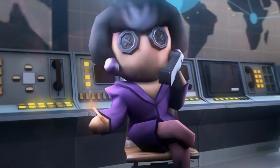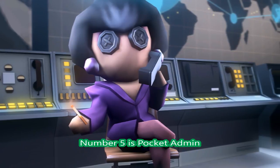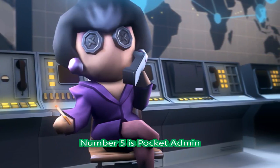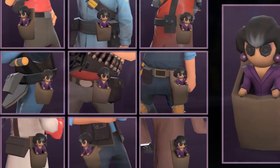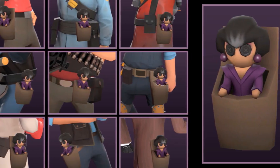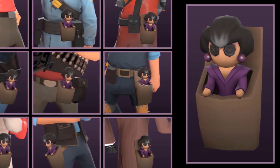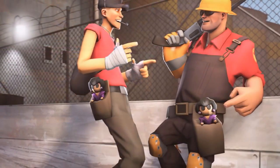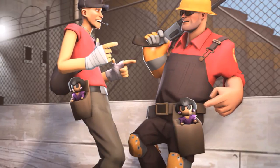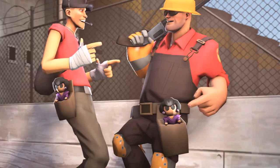Next up at number 5 is the Pocket Admin. It's basically the Administrator — we have a Pocket Medic for Heavy, and we have the Admin as a shoulder piece. I thought it would probably go on the other mercenaries' shoulders, but nevertheless that's the Scout for you.